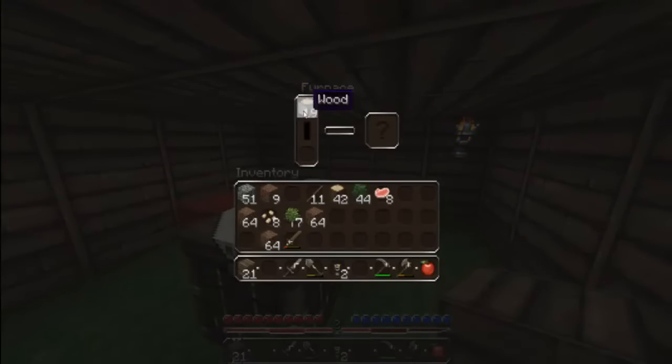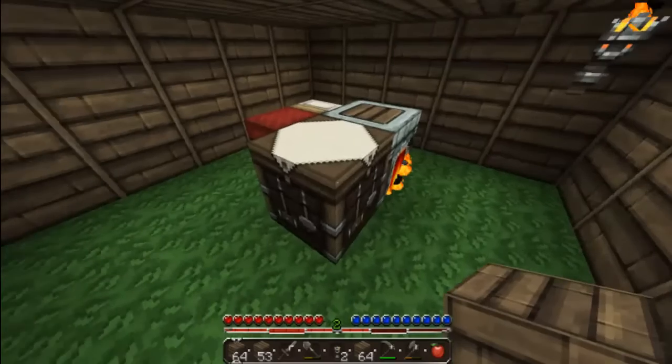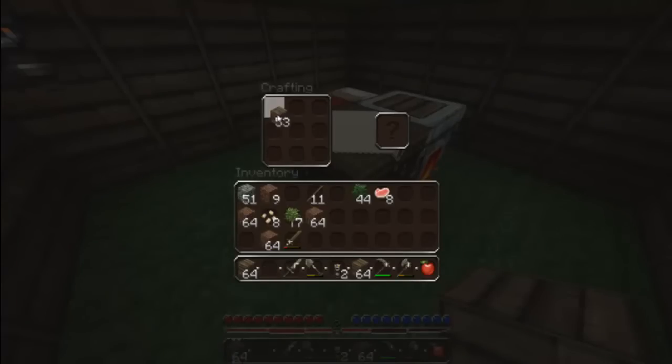Oh, I do have a lot of wood. I don't like that white wood anyway — it's gross. I'm gonna make a double door. I need to make some chests.